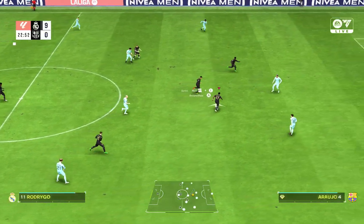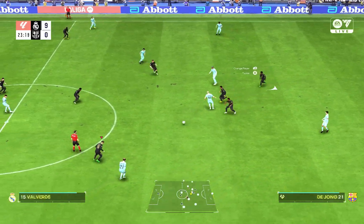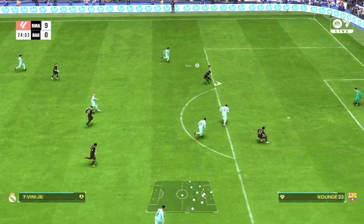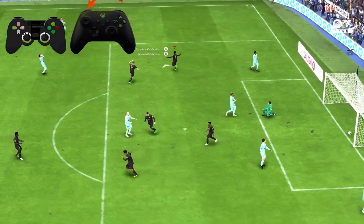Score a goal using any player. The karma karma celebration was originally done by Cristiano Ronaldo during his Manchester United days. So as you score a goal, just hold the LB button and then double tap the Y button like this.